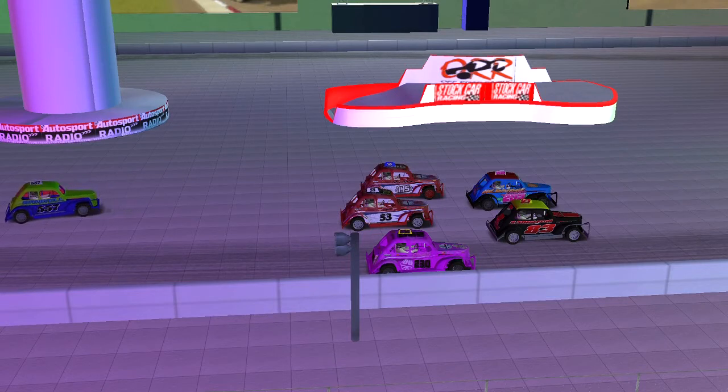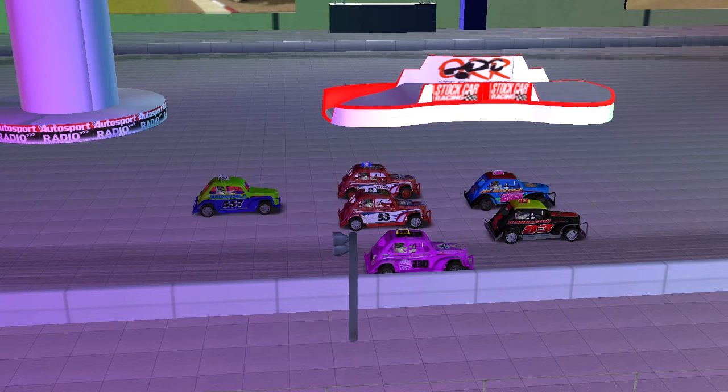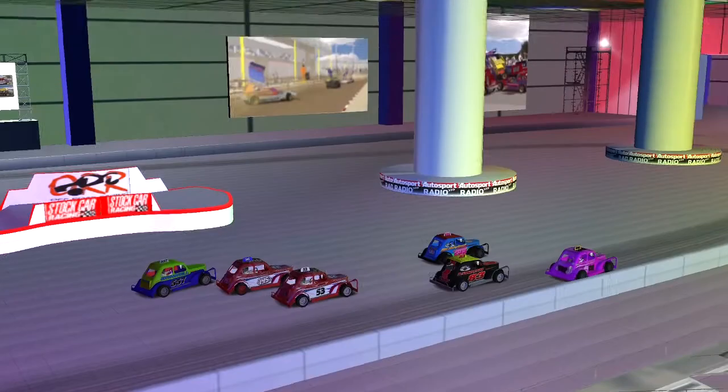Rows will start to rise, just waiting for 957 to get into line. The starter is not happy — the red flag goes around the grid. Waiting for the all clear, nobody creeping, and the green flag goes down. Away go the Rebels in their grand final!